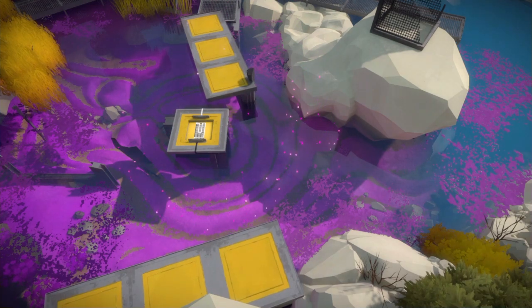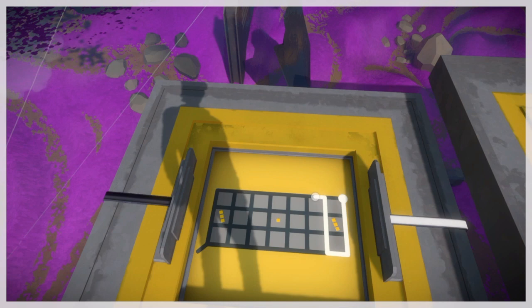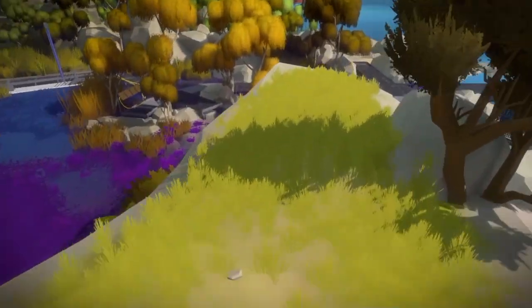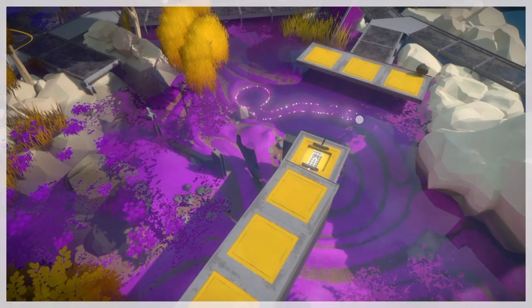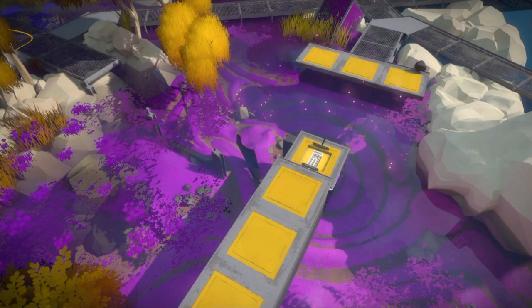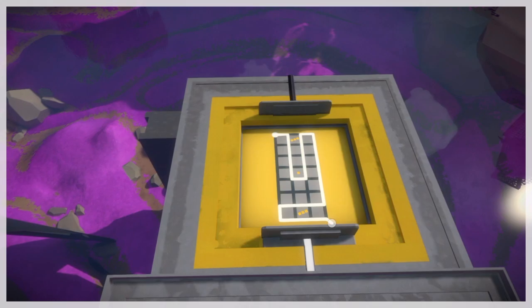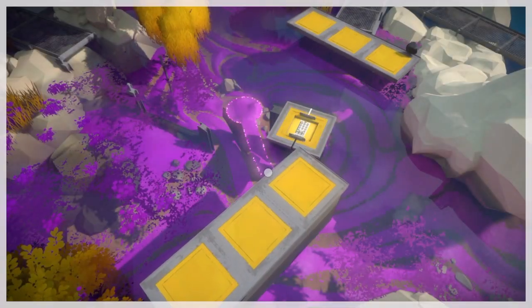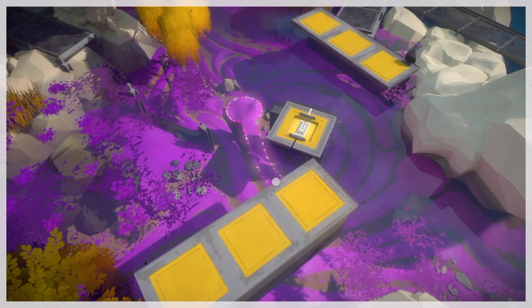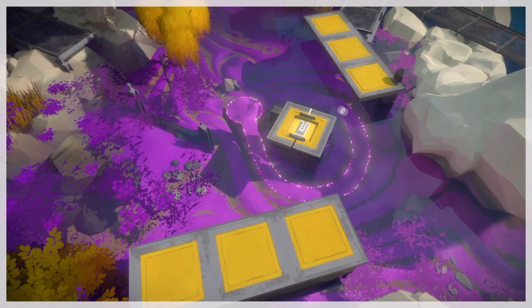We're going to go back down and change up this puzzle a little bit so it's moving the other direction. Now back up on the cliff, and we have that second puzzle. Now we're going to go back down and move the bridge one more time, head up to the cliff, wait for that slow bridge to move, and once it does we'll finish off that puzzle.